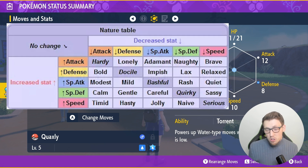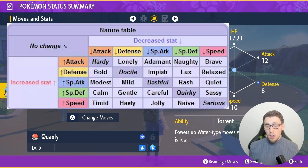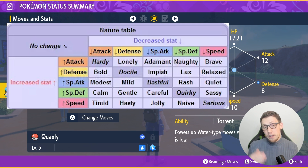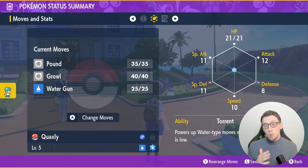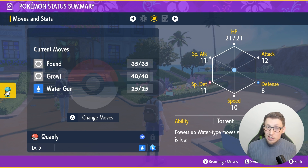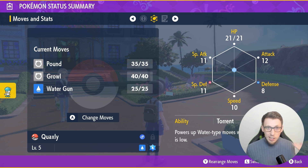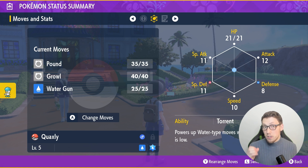For Sprigatito, you typically want a physical offensive or speedy nature — Adamant or Jolly is usually the best. For Fuecoco, he's much more of a special attacker, so you tend to want Modest, or maybe Calm to increase his special defense and lower his physical attack. For Quaxly, much like Sprigatito, you'd go Adamant or maybe Jolly. Bear in mind that mints are back in the game — there's a dedicated store that sells all the mints, so no more running around trying to find specific ones.